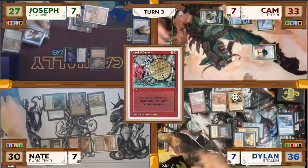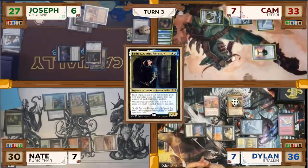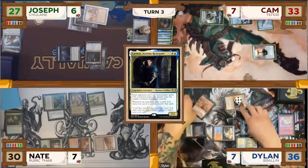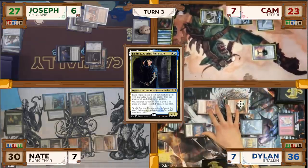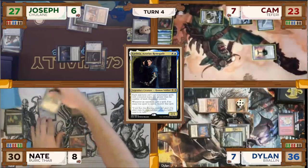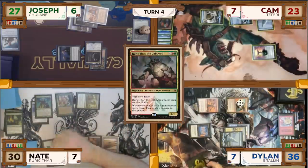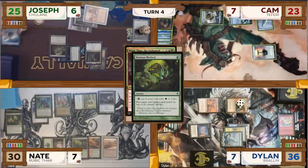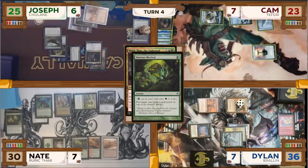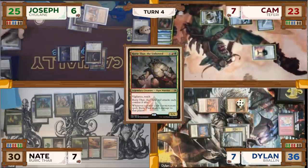Dylan decides to go to combat. In response, Joseph flashes out Lavinia, Azorius Renegade for free — it resolves. Dylan proceeds to combat, swinging his 8/8 commander and his 2/4 Glint Horn Buccaneer at Cam, who takes 10 damage. Dylan passes to Nate. Nate untaps, plays a Forest, and taps for 6 mana to cast Rurik Thar the Unbowed. In response, Joseph pays 2 life to cast a Noxious Revival targeting the Finale of Devastation he just discarded off the Wheel, putting it back on top of his library. Rurik Thar then resolves.